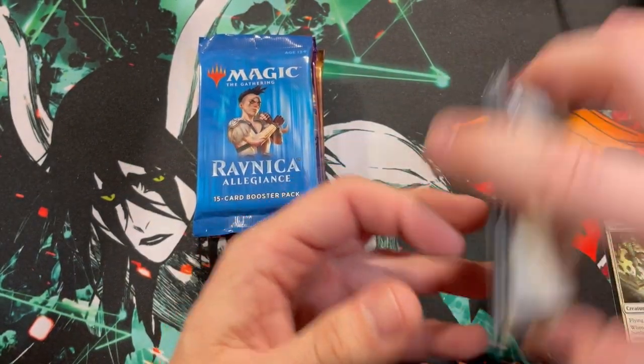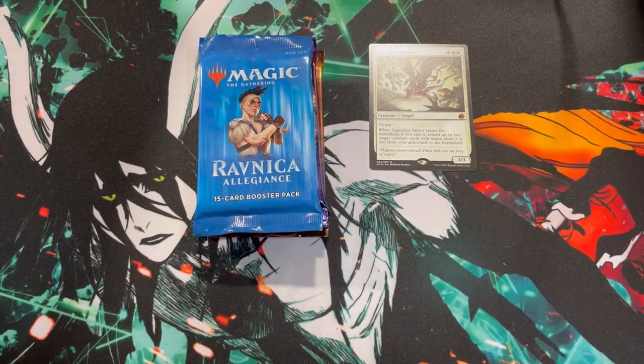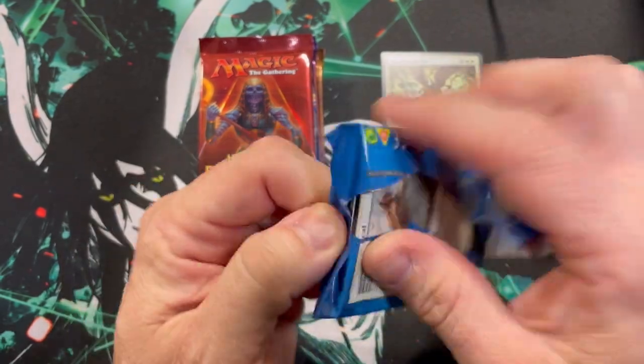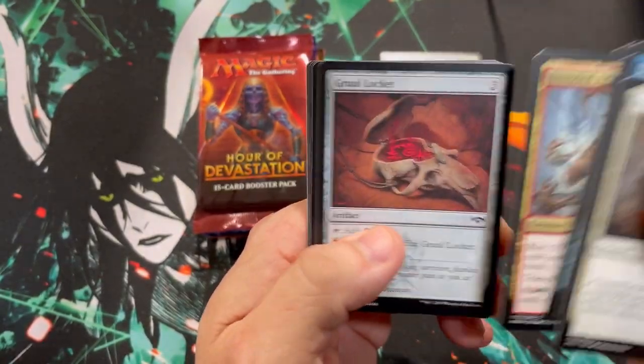The Crimson Vow and the Midnight Hunt — people just kind of glazed over these sets real quick and moved on real fast. There are a handful of strong cards in each set. Of course, time will tell. Frenzy Darix.